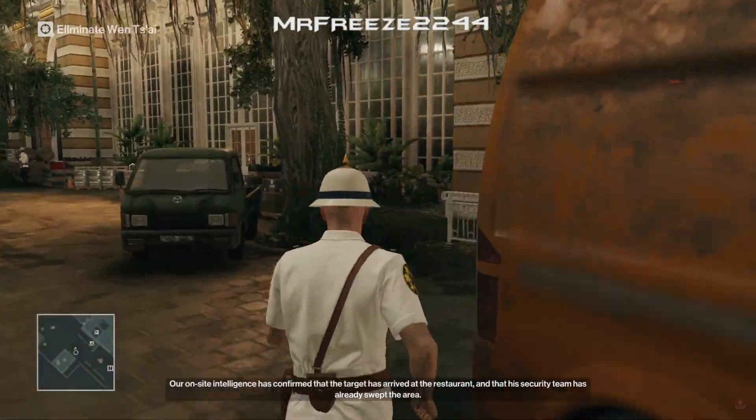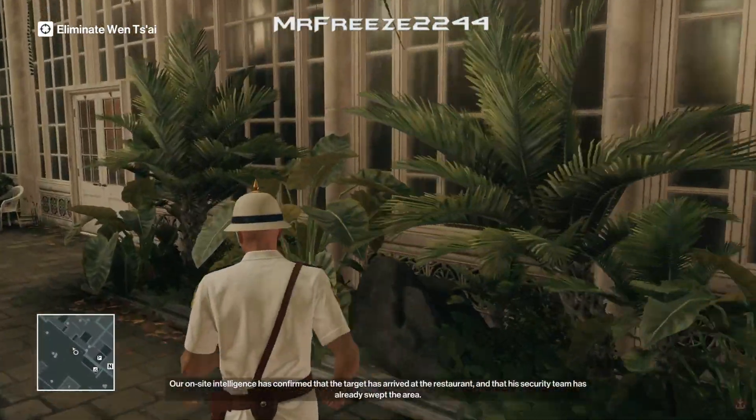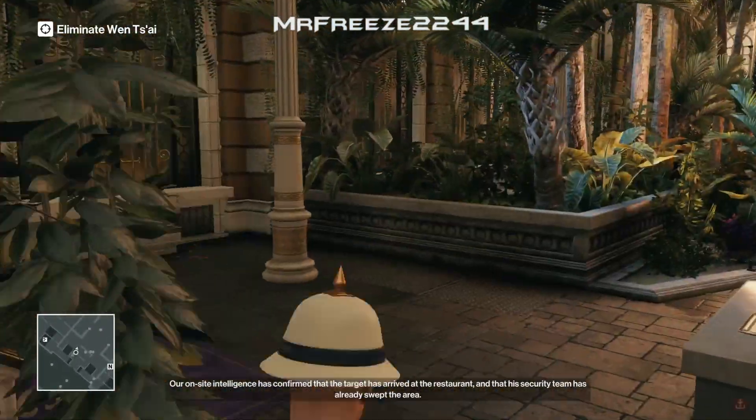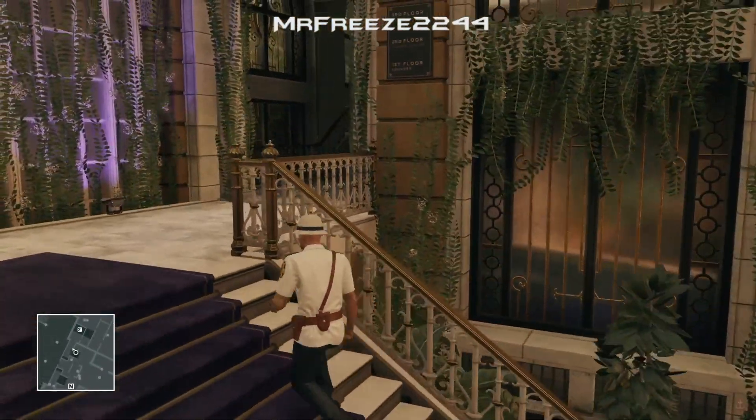Once the map loads up, make sure you skip the panning shot and then follow my direction of where you need to go. We're actually heading to where the elusive target is going to be, and from there we need to create a distraction to remove the bodyguard out of the area.